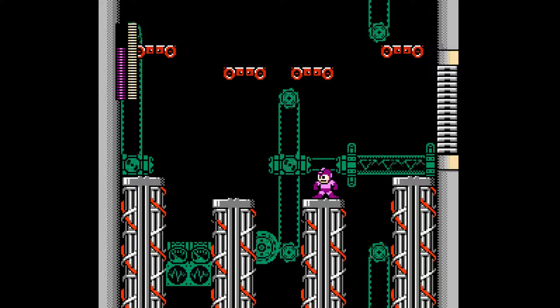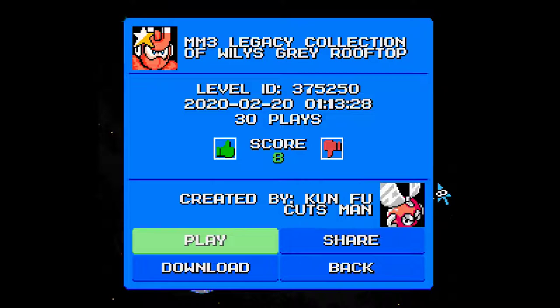Very hard boss room but very interesting. Dodging the magnets is intense when you have to move around on the platforms. Very cool stage, especially the boss room — I really dig it. From a gameplay perspective I have never fought a Magnet Man like this. That was a really fun boss fight. I can definitely see why this stage got second place — it has nice tile work, cool enemy challenges, and a very nice solid boss room. Well done, Kung Fu Cutsman!